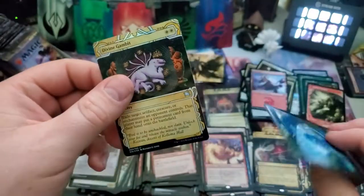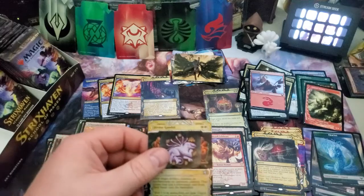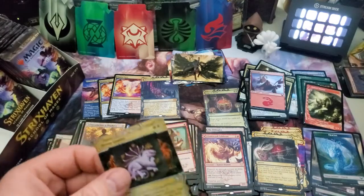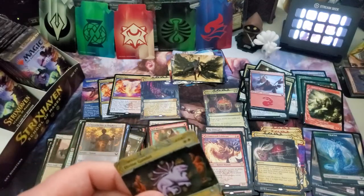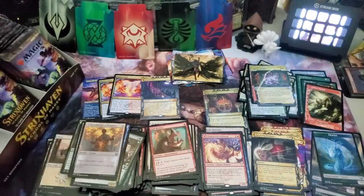Oh, and we have a foil Divine Gambit — so pretty! Wow, and a fractal token. Let's grab this.